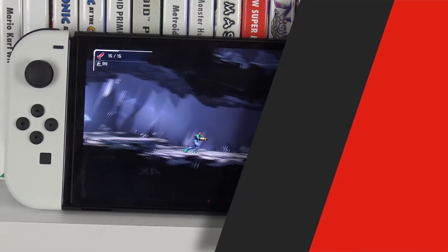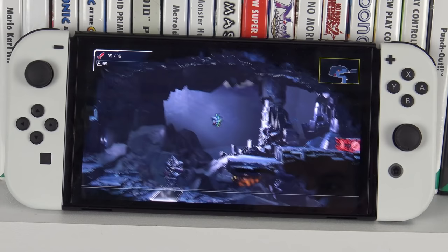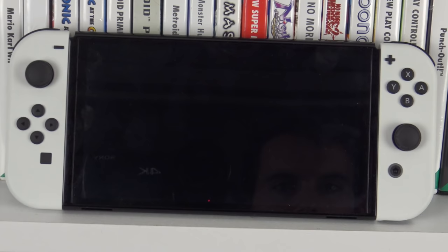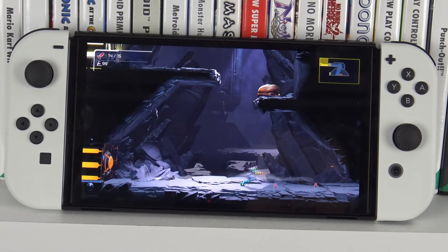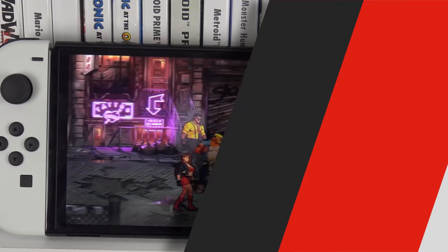Metroid Dread — this was the key OLED launch title and there are so many examples of amazing contrast. I played through this game first on the standard Switch and it looked amazing, but then I played again on the OLED and suddenly areas that looked grey beforehand were actually black. A lot of the flooring and background elements are meant to be black but you just can't perceive that on the regular model. There's also one point in the game where everything is just black with no light anywhere apart from Samus illuminating light from her suit, and that part just looks incredible.